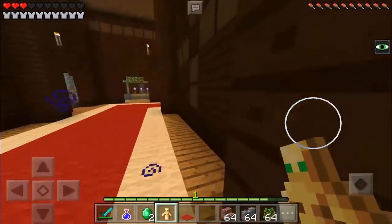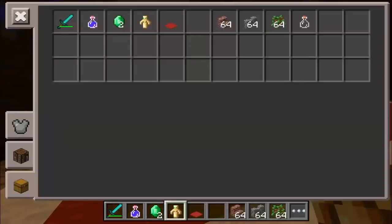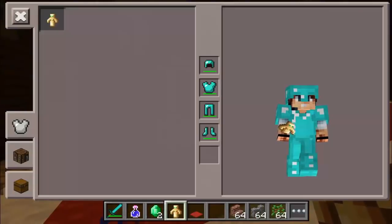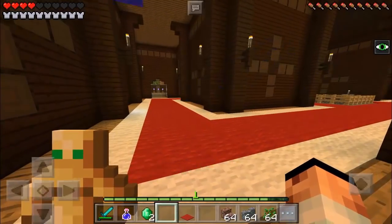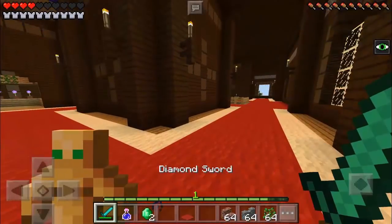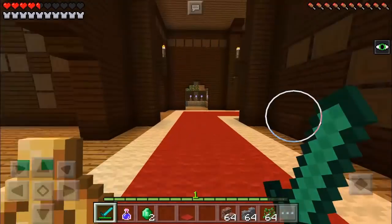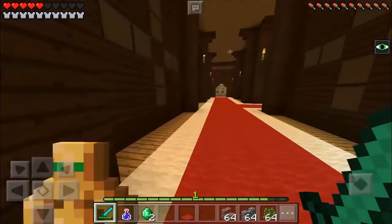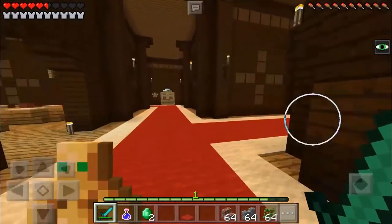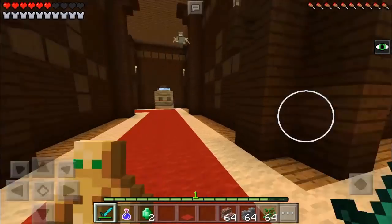If we go to the inventory, we have the fifth slot — you can actually hold it in your left hand. So you can hold the sword in your right hand and the totem in your left hand, and as you can see we can now kill those vindicators and villagers.